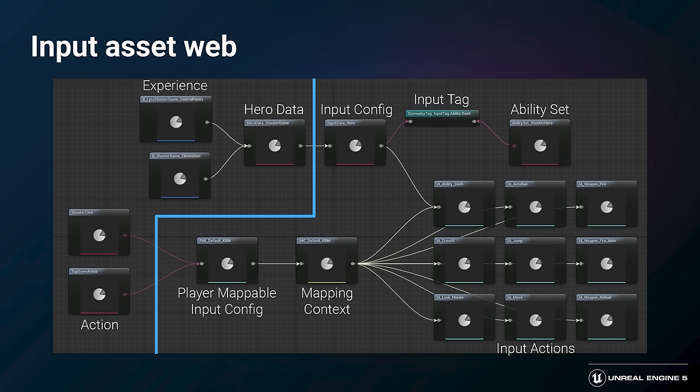Starting from the bottom right, we have input actions representing the logical actions a player can input — such as dashing or firing a weapon. Moving left, the input mapping context has the default key binds for each action; you could have several for different controller layouts. One more step left, the player mappable input configs describe how the input mapping context shows up in the options menu, with user-facing description text, and they're activated via an action in an experience or gameplay feature. The top half of the diagram shows how a specific input action like dash connects to the rest of the game logic — it's referenced by an input config asset which binds the action to an associated input gameplay tag, which in turn can be linked to an ability set to trigger the ability, pulled directly by an ability, or listened for as an ability gameplay event.